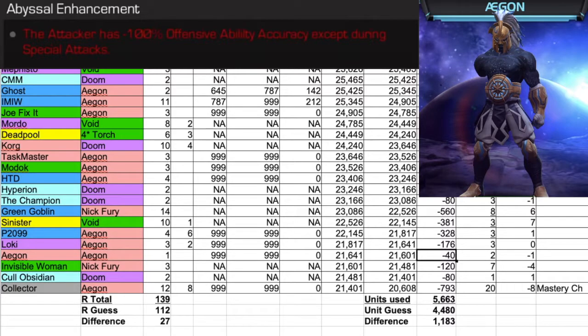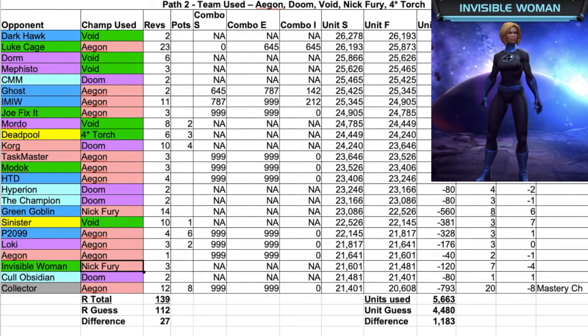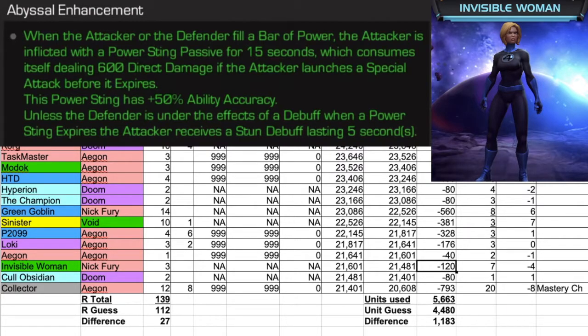The next champion we faced was Invisible Woman. For Invisible Woman, we used Nick Fury, took us three revives, and cost 120 units. Invisible Woman's Abyssal ability: when the attacker or the defender fills a bar of power, the attacker is inflicted with a Power Sting passive for 15 seconds, which consumes itself dealing 600 direct damage if the attacker launches a special attack before it expires. This Power Sting has plus 50% ability accuracy. Unless the defender is under the effects of a debuff when a Power Sting expires, the attacker receives a stun debuff lasting five seconds. Nick Fury is a great option for this fight; people have also used Aegon as well.